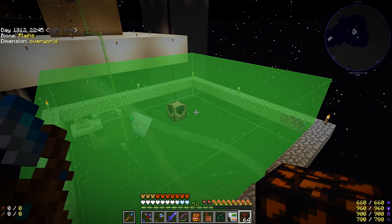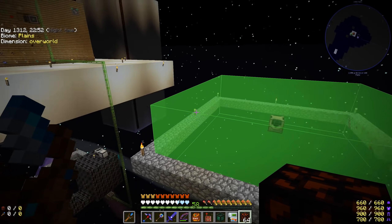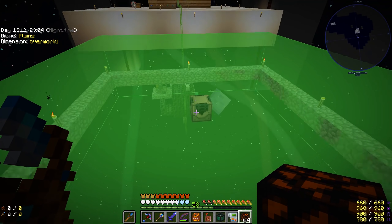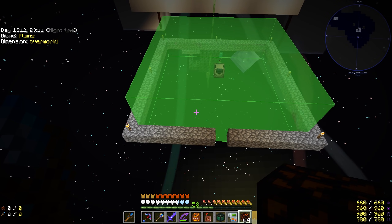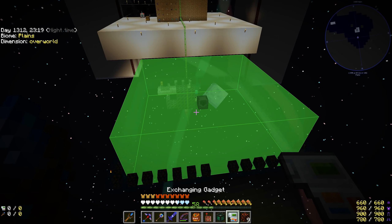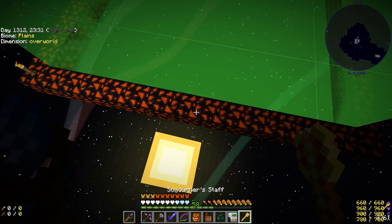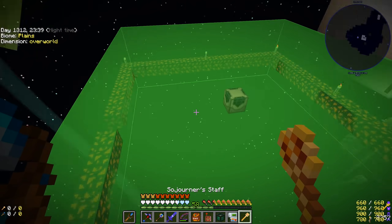I placed the mob duplicator about where I want it, and put in the maximum tier range add-on so we can see the spawning area. Now that we know the shape, size, and location, we can swap everything out for draconium infused obsidian using the exchanging tool — and boom, there it is. Now let's light this up so it's not spawning monsters everywhere. Torches in the center and on the corners, and one more right there.